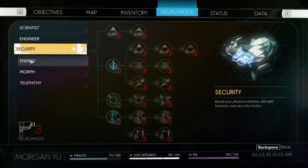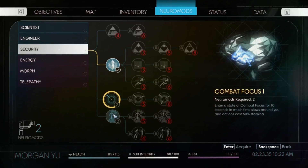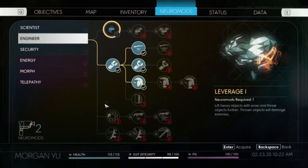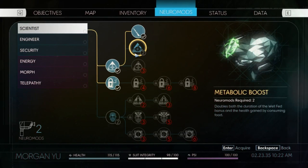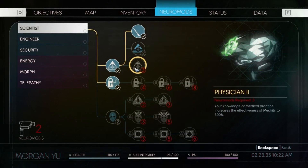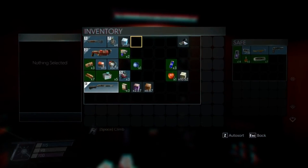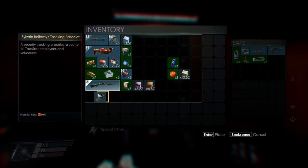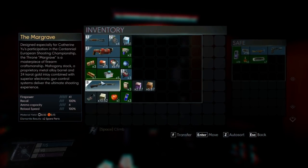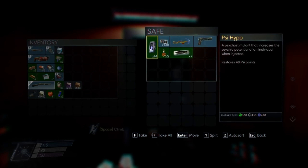I don't understand what else I need. Let's also get conditioning. There was one more thing that I wanted... I guess I'll figure that out later. Transfer these back. Now I got some extra space, that's good. Because I think I need materials — I ran out of minerals for shotgun ammo creation. I'm thinking of dismantling the Sai Hypo.